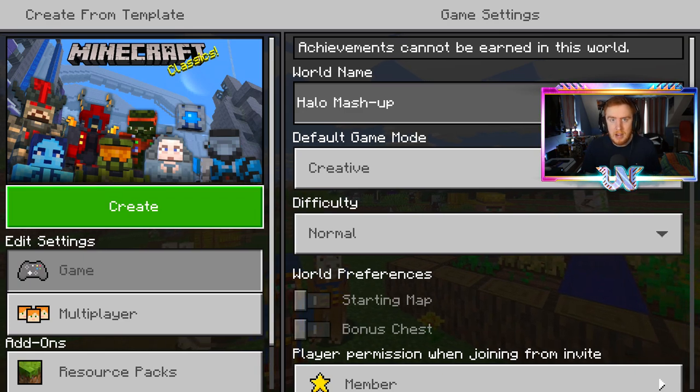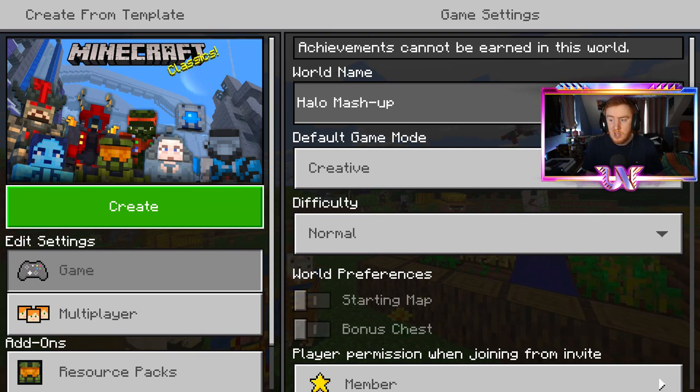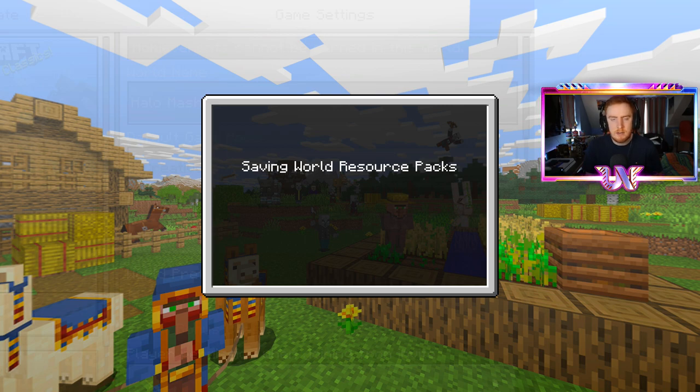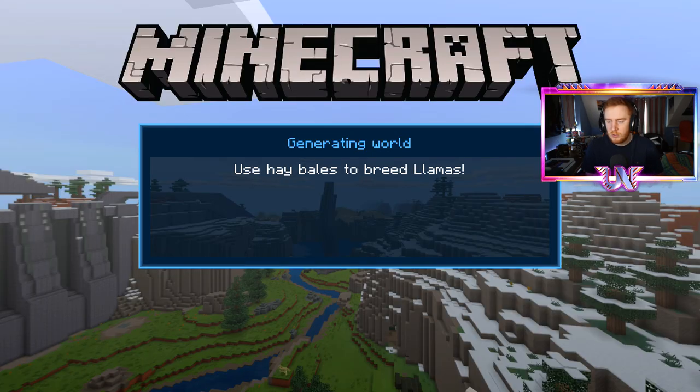So we're going to jump in here and I'm going to show you exactly why I wanted to make this video, because there is an entire Minecraft world based around Halo. I heard about this when it first came out but I never actually checked it out for myself, so this is my first ever time looking at the Halo world in Minecraft. I'm going to use creative mode so I can freely explore without worrying about hunger or mobs.